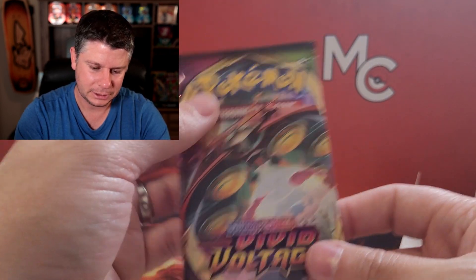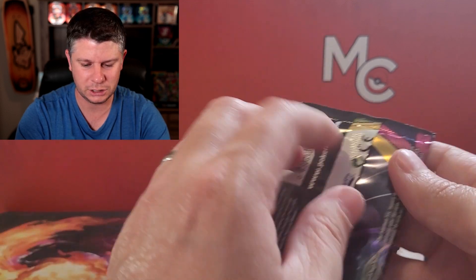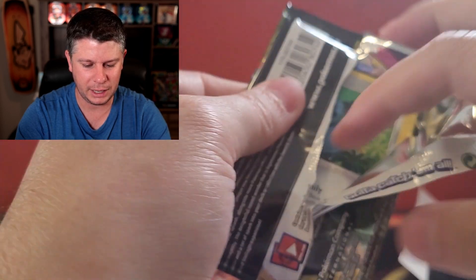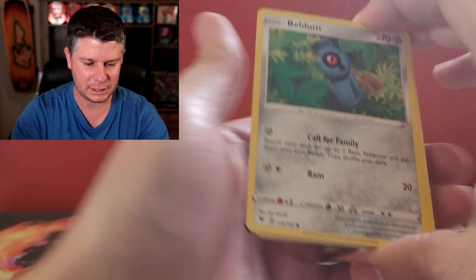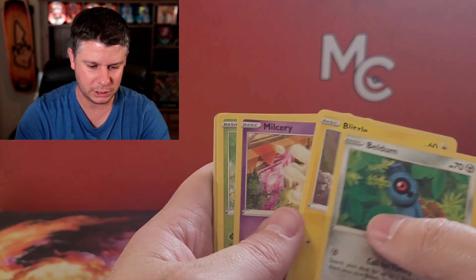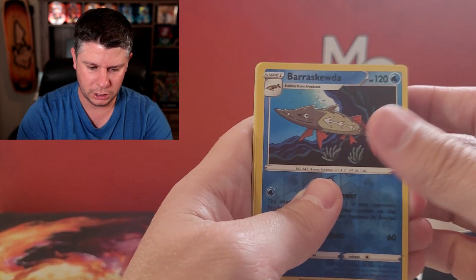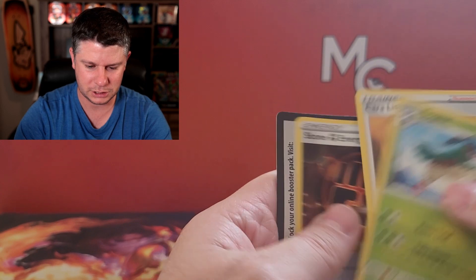Man, that's another set — I think I technically need some cards from Vivid Voltage still. So we'll open it up. We're gonna hope for the Pikachu. Again, great set at the time, but it turned into just not that special. Let's just go through it and see if we get that Pikachu. We've got a Berescuta and a Terecheon. Another one of those sets where it's just a little bit lackluster now.